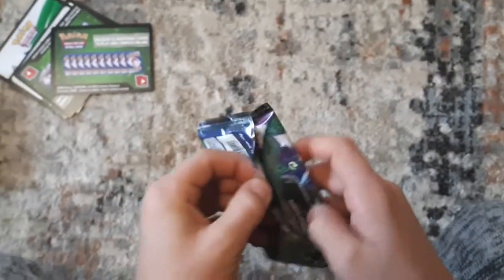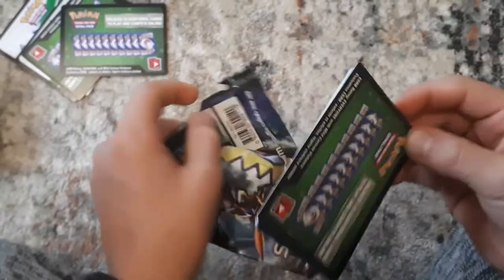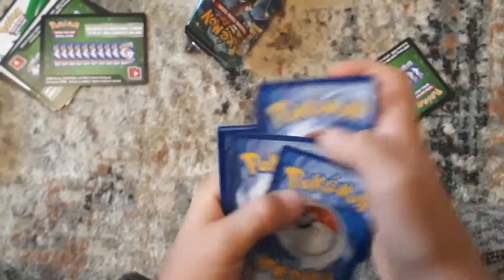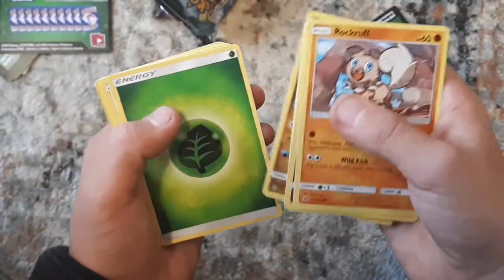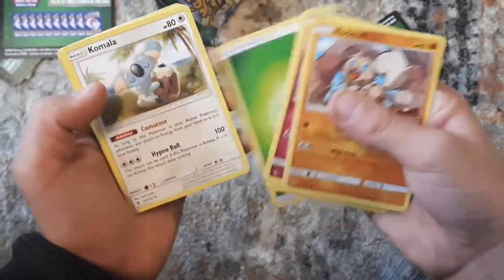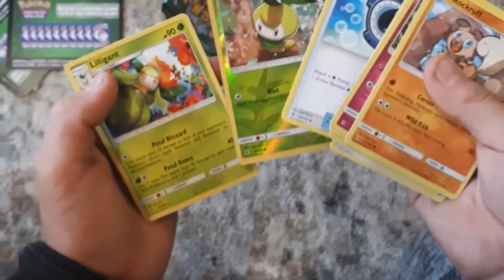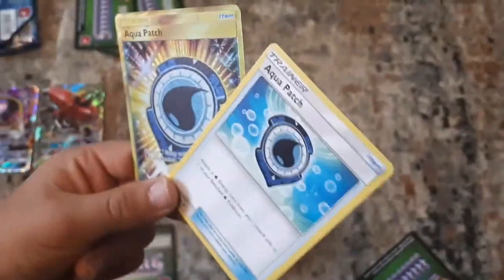Tapu Bulu, are you gonna help me out? Let's see. Solar Green — this is all I've been getting. This wasn't that good of a set, but still. Rockruff, Clefairy, Valentin, Wishiwashi, Gloom, Goomy, Grass-type Energy, Kamala, Ancient Hammer, Aqua Patch, Petalee, and Elegent. We got a regular Aqua Patch and a Secret Rare Aqua Patch — so that's okay I guess.